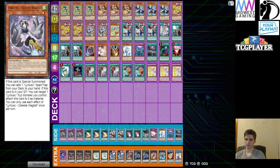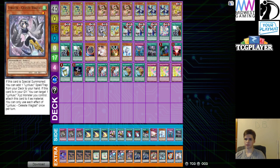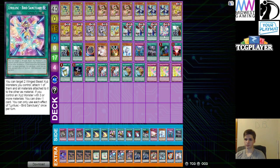The two Celeste Wagtails — you just want to keep it at two. I found three to be very bricky, especially since the only spells you run in the deck are the free Bird Call and the new Bird Sanctuary, which is just a one-off. I find that Bird Sanctuary is necessary to have because it can get you a free draw one during your turn if you already open up Bird Call.